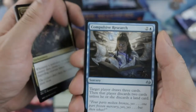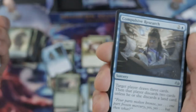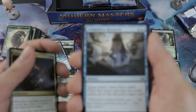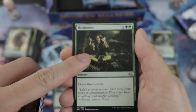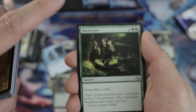Compulsive Research — control players love it, but playing control in draft is kind of rough. Sure, if you're into control it's good. And this is the only draw spell for green — it's nice.